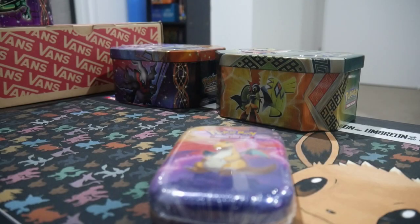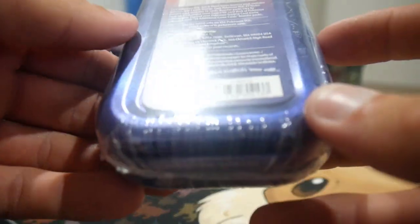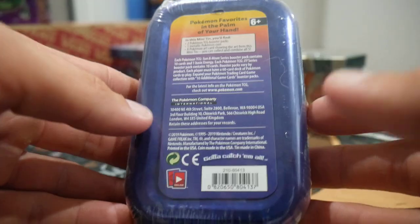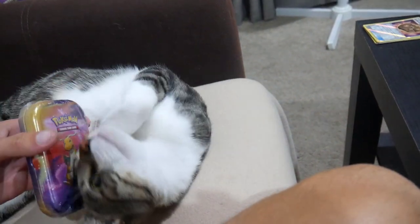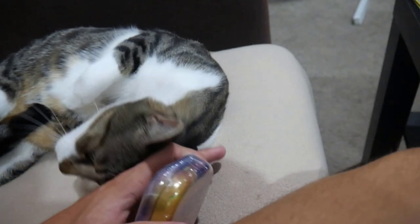Hey guys, what is going on? Booster Kings here with another Pokemon video. In today's video we will be opening up this little baby tin. I have no idea what this is called — it was like $15 at Target — and I'm gonna open this up with my cat. He is right here being all cute. That's Leo guys, you obviously know Leo.